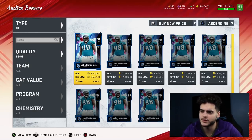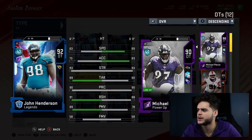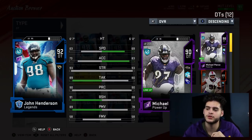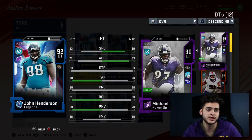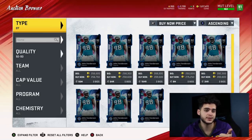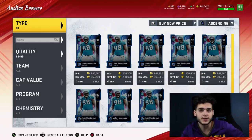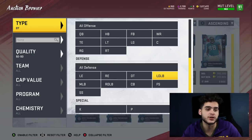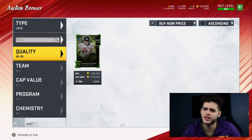At defensive tackle, John Henderson is obviously the move. The beauty of John Henderson despite his athleticism is that his tackling is above 90 — so he's a secure tackler. Play rec is above 90, block shed is good, so he's already a stud run stuffer. He also comes with 89 power move, so powered up or chemmed up he can pass rush too, which is great because defensive tackles on this game can just sit there and wait for a run. But Henderson can make a move, get to the quarterback, and force him outside, which disrupts passing plays — if the QB has to leave the pocket it can force errant passes and bad decisions.